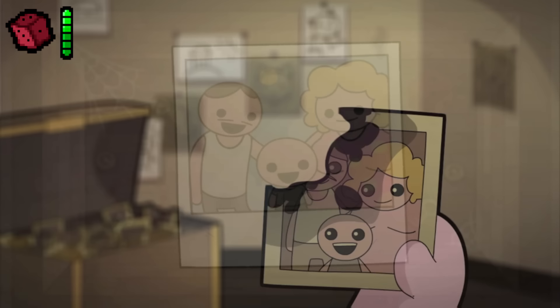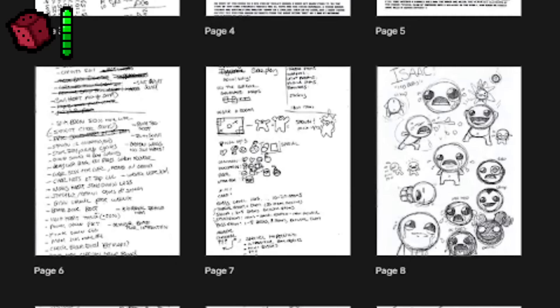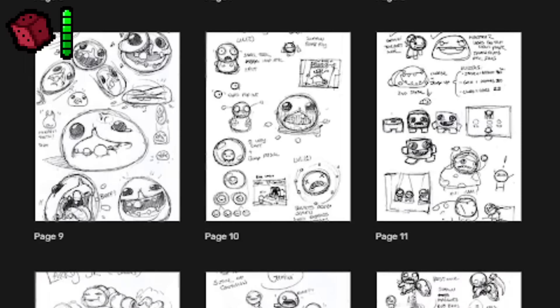40 Page Art Book. The 40-page art book is a sketchbook featuring Edmund McMillan's designs for the original Binding of Isaac. If you're interested in taking a closer look, a link to the book and its pages is available in the video description.